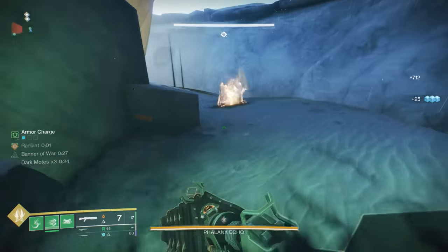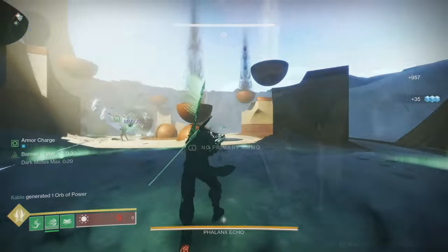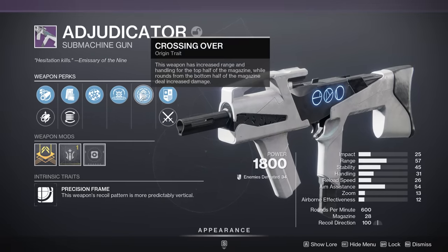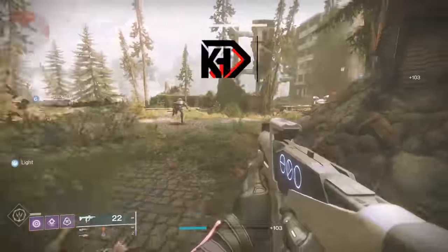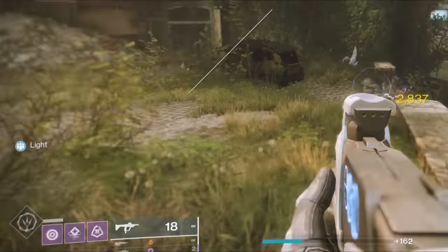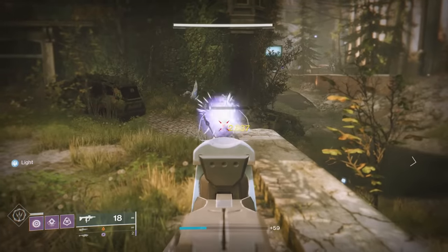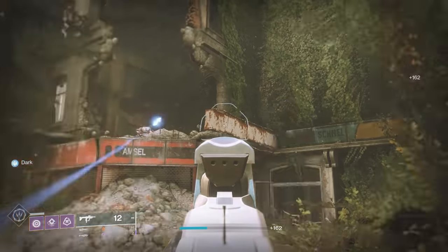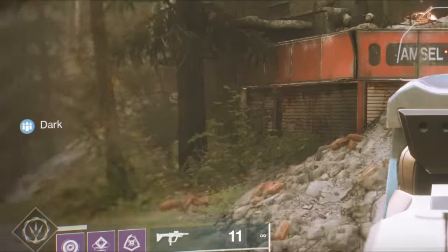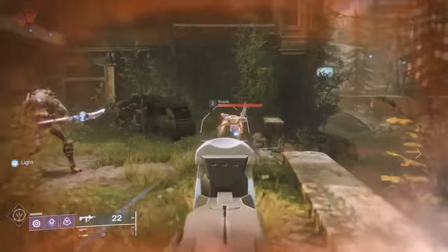First of all, we have to talk about what all of these weapons share, and that is a brand new origin trait. It's actually going to be called Crossing Over, and what it says is this weapon has increased range and handling for the top half of the magazine, while the rounds for the bottom half of the magazine deal increased damage. When you have a new Prophecy Dungeon weapon in your hands, you'll actually see in the left corner of your screen 'light' to start, meaning it's doing the top half of the magazine effect, so you're getting that increased range. But as soon as you shoot half your rounds, you're going to see that buff change from light to dark, and then you will start doing increased damage.